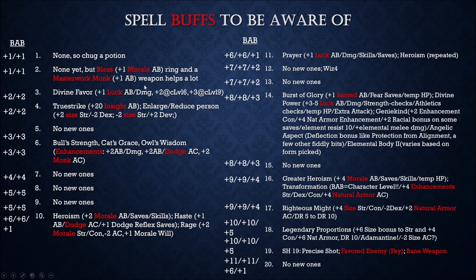At level 20, just to point this out: a straight Fighter would be at plus 20, plus 15, plus 10, plus 5 — four attacks guaranteed. We're at plus 11, plus 11, plus 6, plus 1 — also four attacks, but clearly not as high. Unlike a Fighter though, we have spells that allow us to exceed their attack bonus and even get more attacks — things like Haste giving an extra attack, or Transformation giving us a BAB equal to a Fighter's plus all the physical stat bumps too. So there's all kinds of good stuff we're going to get that they don't.